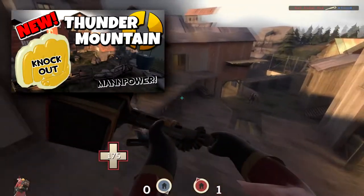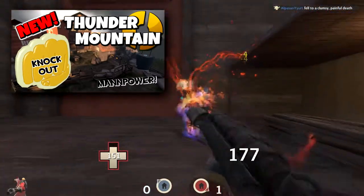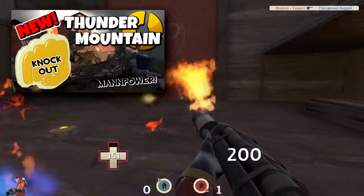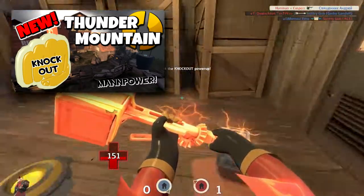Those are basically the main differences between this CTF Thunder Mountain and the normal Payload Thunder Mountain. Now I'm going to go play the map. If you're interested in watching a post-commentary where I'm playing this map with the new knockout power-up, click the annotation on the screen. Either way, thanks for watching.